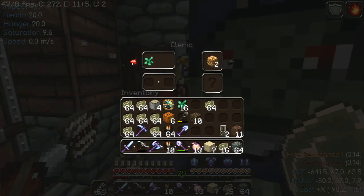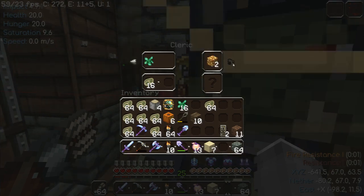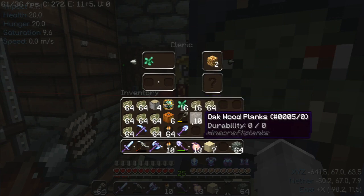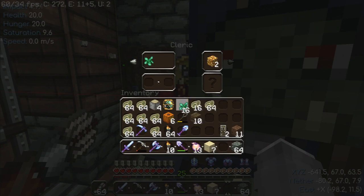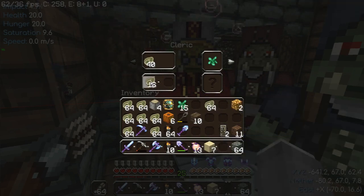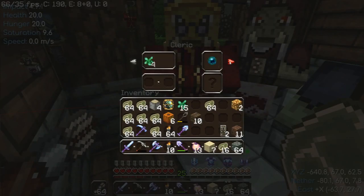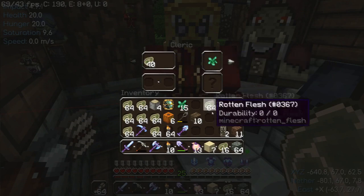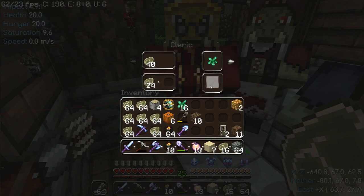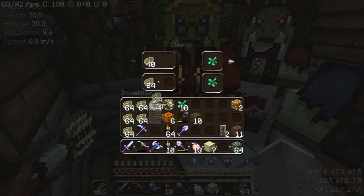I'm just going to keep going here because I'm going to get block-game rich. He locked the trade again. Give me something good — oh, Ender Pearl, and Glowstone. I've got to buy something to unlock the trade again. I'll buy whatever I have to until he won't let me do it anymore. Sometimes you've got to buy the last thing.